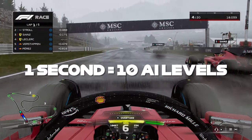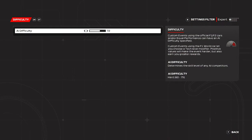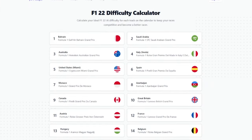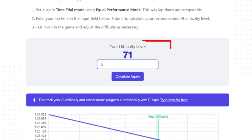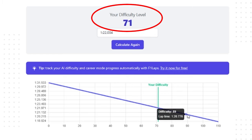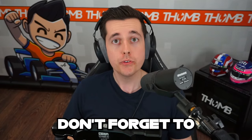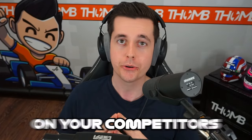Each second difference with your teammate equates to about 10 levels on the AI difficulty. You can then adjust the AI difficulty up or down accordingly. You can also use an AI difficulty calculator like the one from F1 Labs, which I've linked in the description. By putting in your time trial lap time, the website calculates your appropriate AI level. Either way works. Now don't forget to check out my controller, wheel, and camera guides for the ultra head start on your competitors.